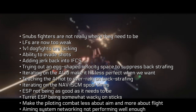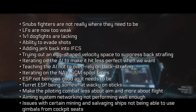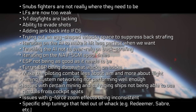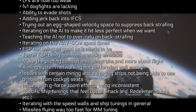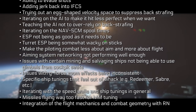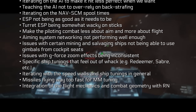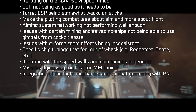In no particular order: snub fighters are not really where they need to be; light fighters are too weak; 1v1 dogfights are lacking; ability to evade shots; adding jerk back into IFCS; trying out an egg-shaped velocity space to suppress backstrafing; iterating on the AI to make it less perfect and teaching it not to over-rely on backstrafing; iterating on nav SCM spool times; ESP not being as good as it needs to be; turret ESP being somewhat wacky on sticks; making pilot combat less about aim and more about flight; the aiming system network not performing well enough; issues with certain mining and salvaging ships not being able to use gimbals from cockpit seats; issues with G-force zoom effects being inconsistent; specific ship tunings that feel out of whack — e.g. Redeemer, Saber, etc.; iterating with speed walls and ship tunings in general; missiles flying away too fast for master modes tuning; and further tweaks with flight mechanics and combat geometry.